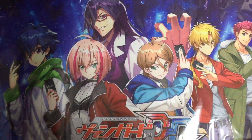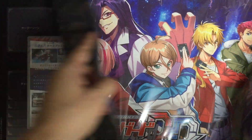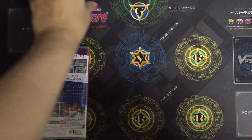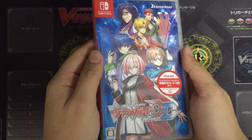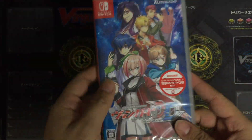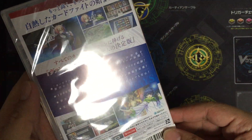The playmat is the same size as the normal playmat. This is the special edition. So let's go straight to the game. This is the physical copy of the game, and there are two languages — you can actually buy the Japanese version and switch the language to English.